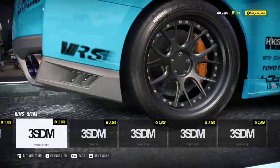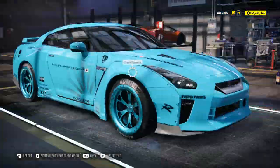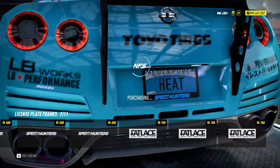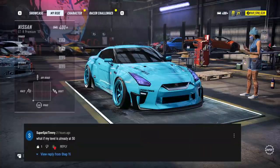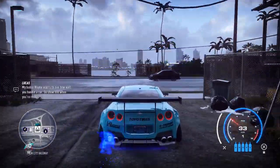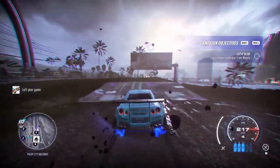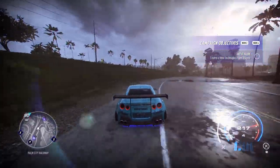Hi, I'm back with another video about Need for Speed Heat, but this video is a bit different from my other videos. In this video, I'm going to explain more about unlocking ultimate plus parts. I made a video about it before, but this time I made this video as a guide for level 50 players. I get a lot of comments about how to unlock all parts if you're already level 50, and I decided to make this video to answer all those comments at once.